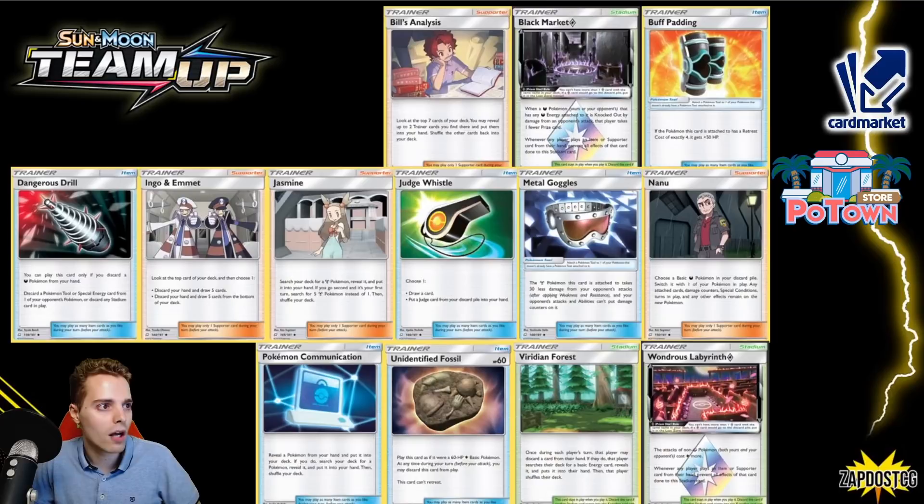Next up are the trainer cards. Bill's Analysis also saw a reprint in Hidden Fates, so that is also gone. Erika's Hospitality as well — we'll talk about that in Hidden Fates. Black Market Prism Star is gone too. From all of these trainer cards, I think the most impactful ones are Pokémon Communication and Viridian Forest — these saw a lot of play during their lifespan. It's unfortunate that the first-turn supporter rule was there, so Jasmine wasn't too playable. Also Dangerous Drill — didn't see a lot of play, but it could get rid of special energies and tool cards.